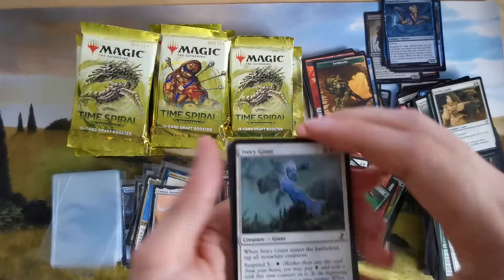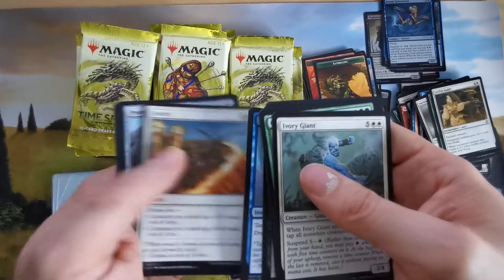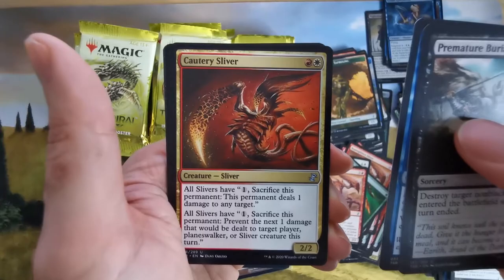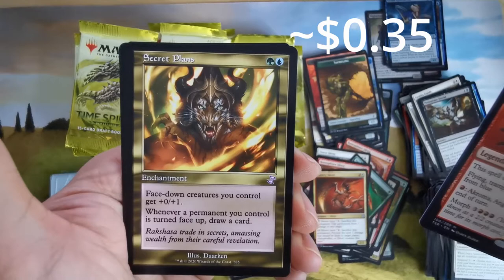Paired with enchantments, maybe in Commander. Giants in Kaldheim — I want to build a Kaldheim giant deck in Arena but I'm missing wild cards. Crystalline Giant — not bad. Morph cards. A sliver that deals damage — not bad. And an angel guy with face-down creatures.